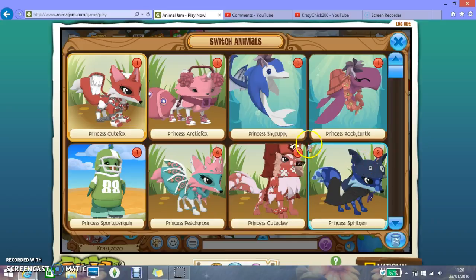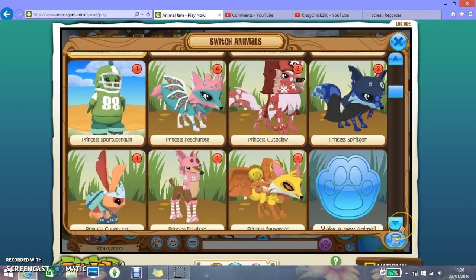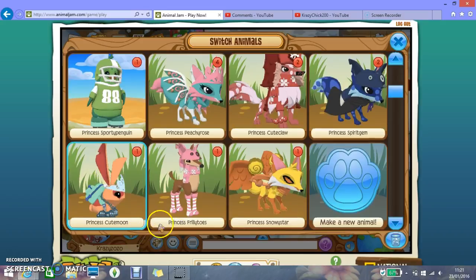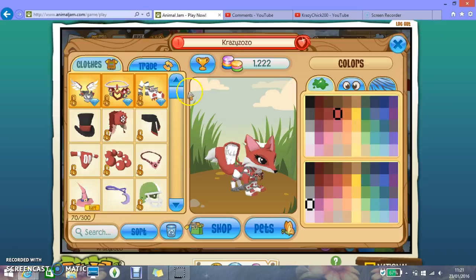This is my first ever main outfit - my friend did it for me. She came up with the fox hat and I had a bow, but I bought this cloak and it looked really cute so I decided to keep it. I've got my arctic wolf, my other fox, and my penguin. I've got my little bunny rabbit which is adorable, my little deer, and another fox. That's all my animals.